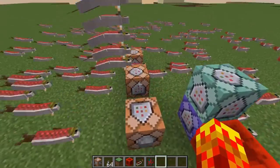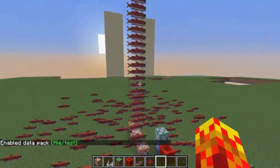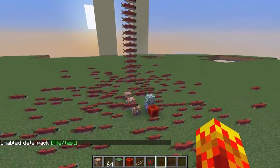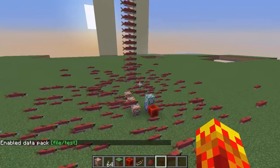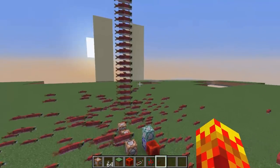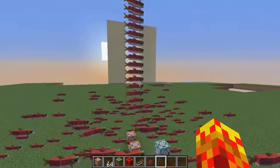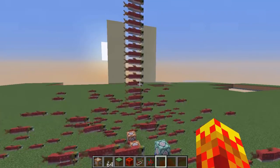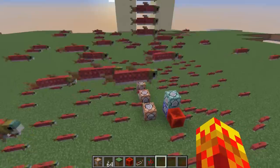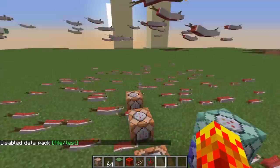They're fine until I enable this starter pack, which is going to make everything water. So I'm essentially in water now. The salmon won't swim because they're still in air, but they'll take up this form — they will float up a little bit and then be upright. The reason for this is because they're in a waterlogged environment. Now I'm going to disable that data pack and they'll fall.